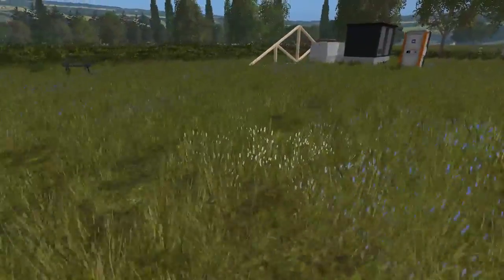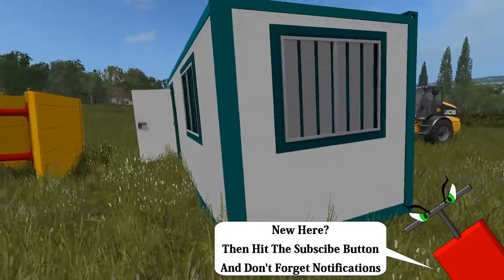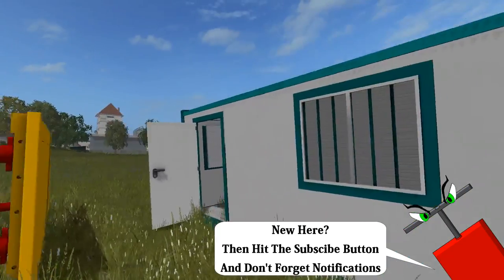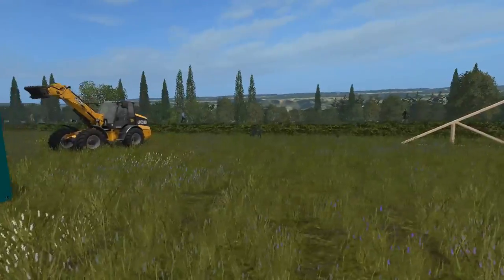There is a whole bunch more of these cabins — they call them bungalows. They're different designs; some have walls out of them and some have stairs going up so you can stack them and build like an office structure for a building site.